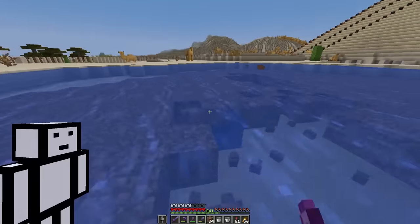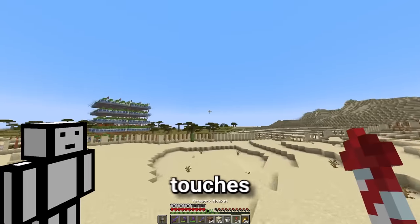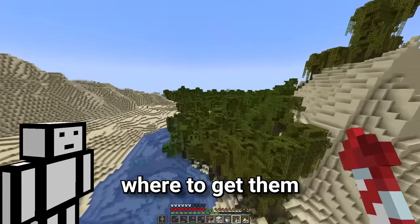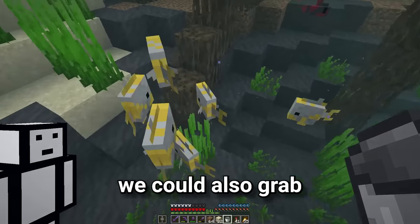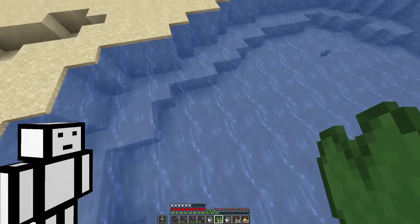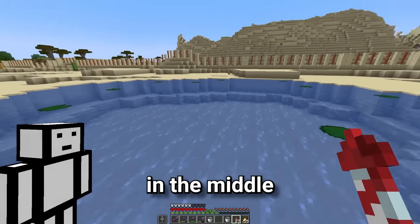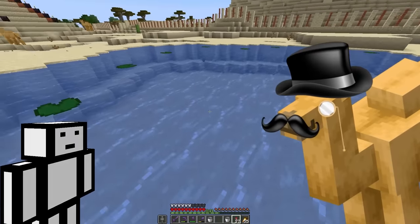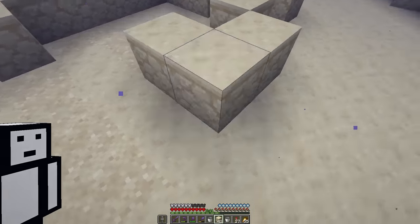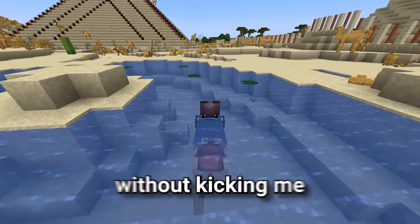Okay, now we can get rid of the dirt. All right, it's looking good, but we need to add a few finishing touches. The first of which is some lily pads, and I know just where to get them. We could also grab a fish. Or two. And finally, I'm gonna add an island in the middle for the most elite camels. And of course, this is only three deep, so a camel can walk in it without kicking me off.